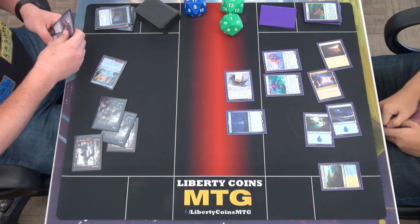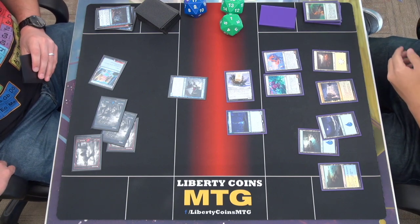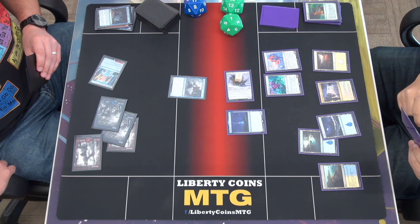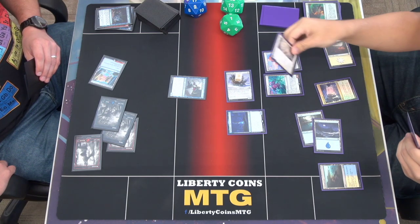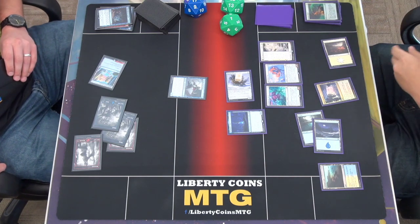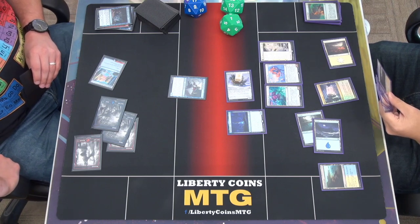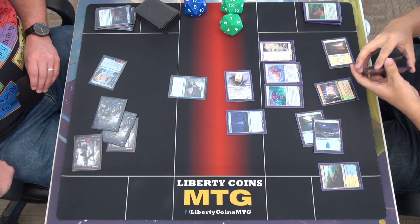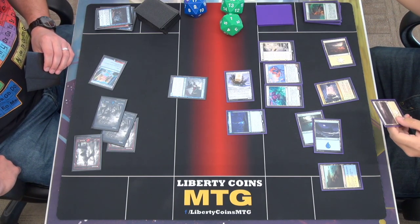I will cast another Wind Robber and pass. I'll draw a card. I'll tap these three and play Restoration — I'll look for a Planes card. Put that in my hand. Shuffle my deck — very small deck. I'll put those Plains in my hand.